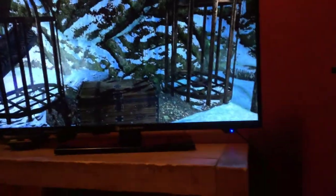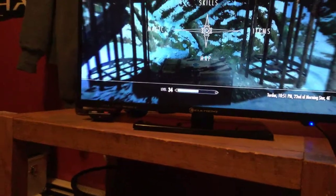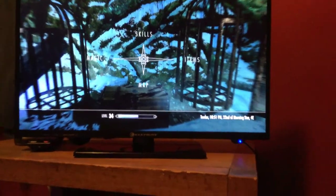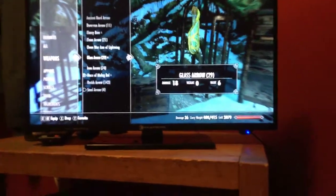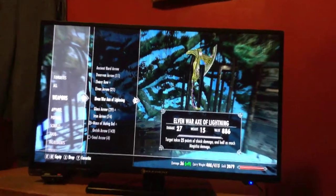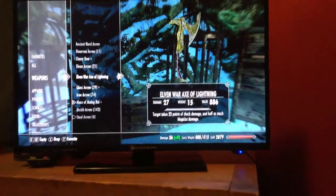In this chest there will be some gold, some magical potions, stuff like that, and weapons. You will find an Elven War Axe of Lightning, so that's pretty good. A target takes 25 points of shock damage, and that's much magical damage.